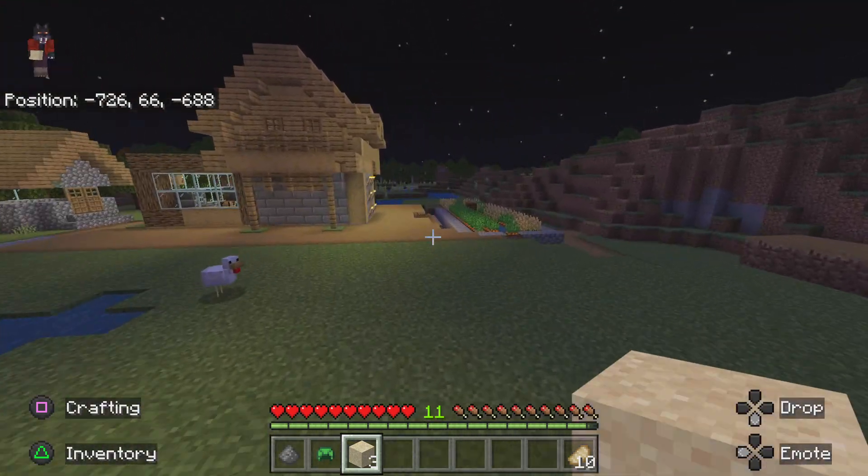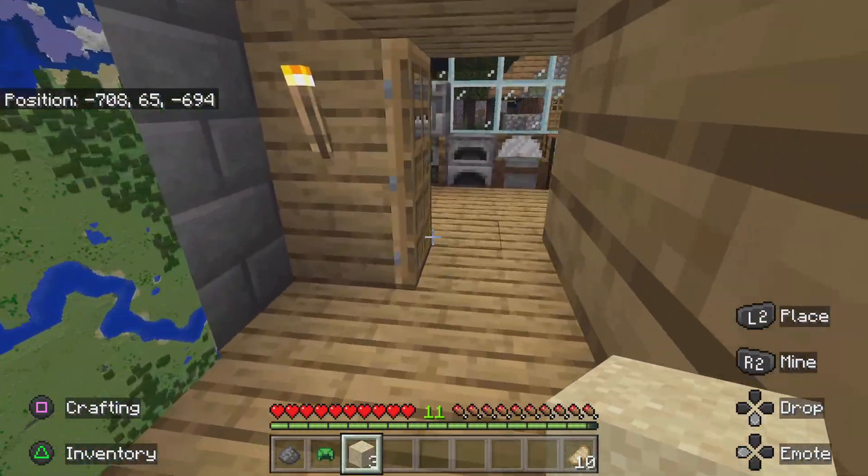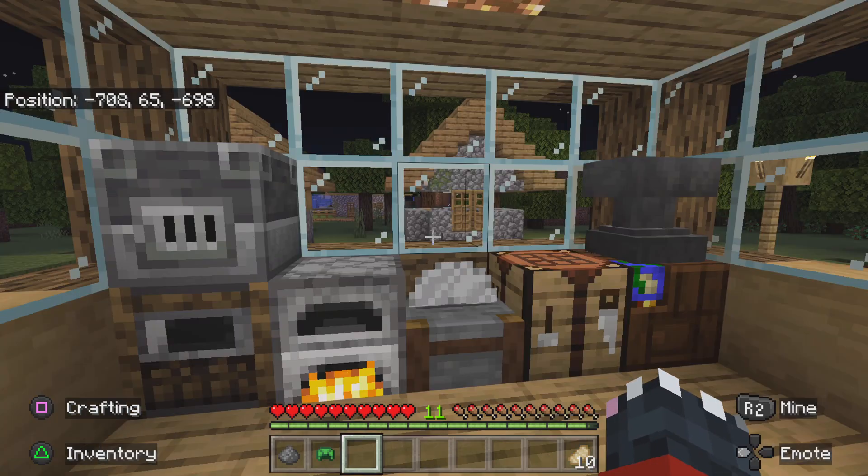Once I smelt the sand, I'm going to make some bottles, then get some water, and see what I can make with this. And I really need to go back and do some mining for more coal and everything.